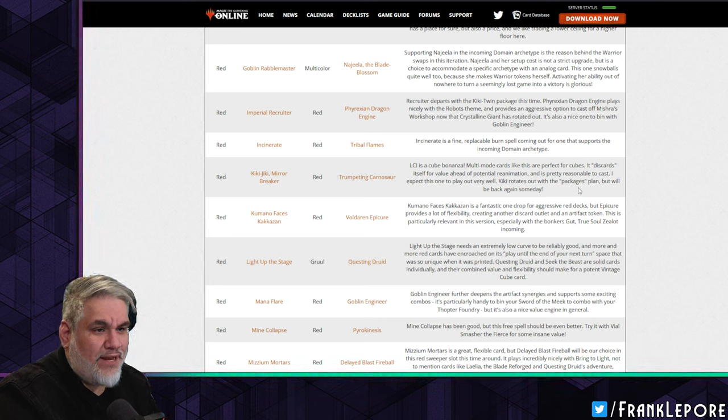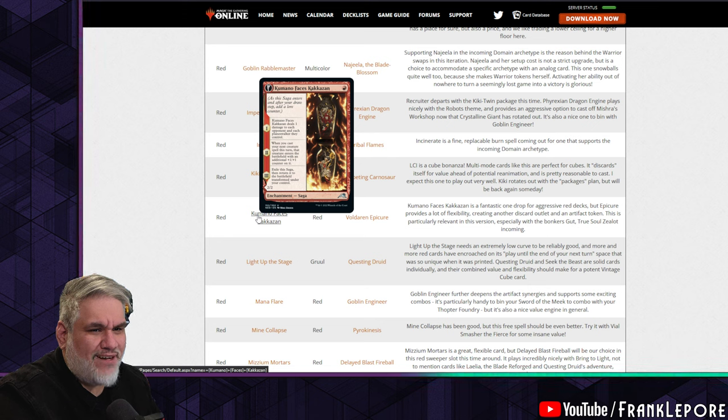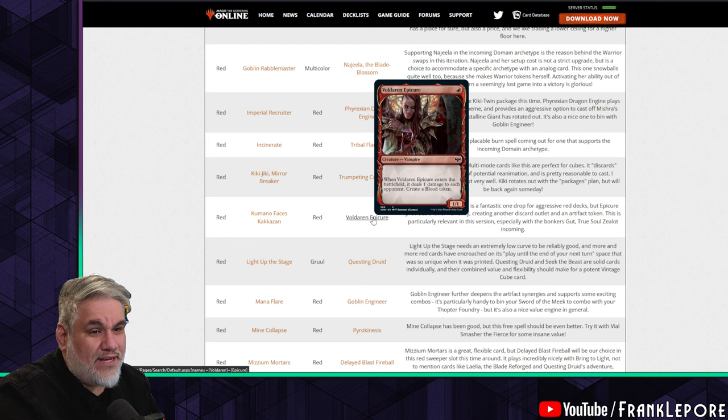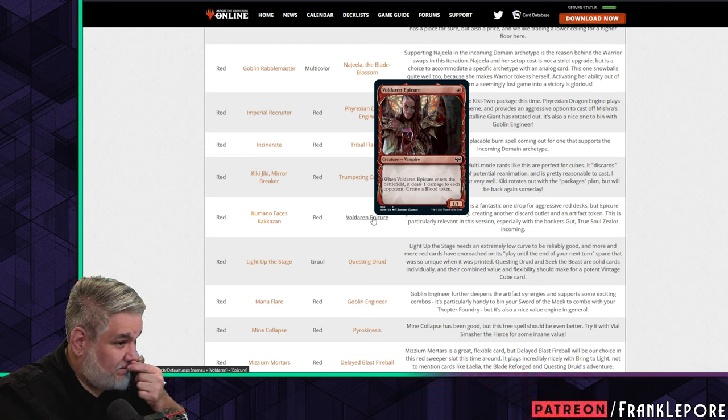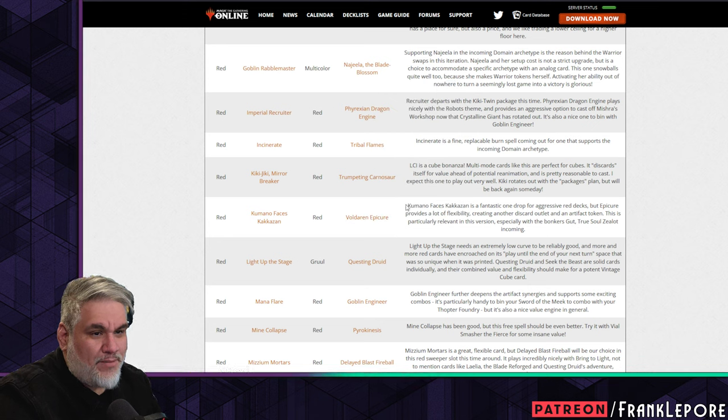Kiki rotates out with the package but will be back someday. Kumano Faces Kakkazan — never really impressive to me. Epicure is fine: it gives you a discard outlet for one mana, dealing one damage to each opponent is whatever. Kumano Faces Kakkazan is a fantastic one-drop for aggressive decks, but Epicure provides a lot of flexibility, creating another discard outlet in an artifact token — particularly relevant in this version especially with Gut the True-Soul Zealot incoming.